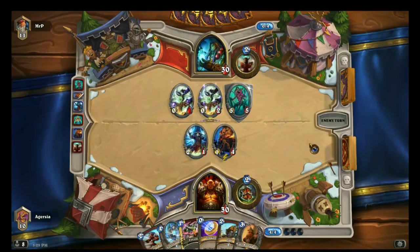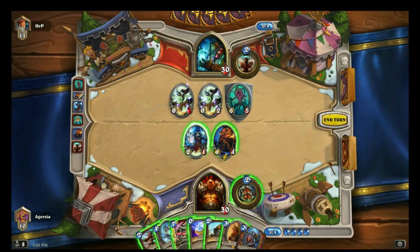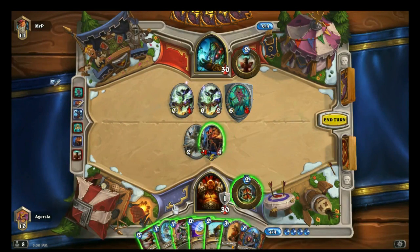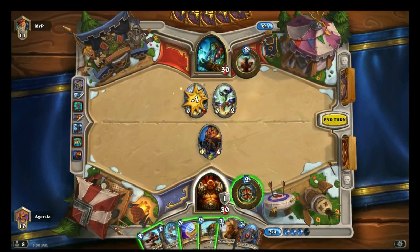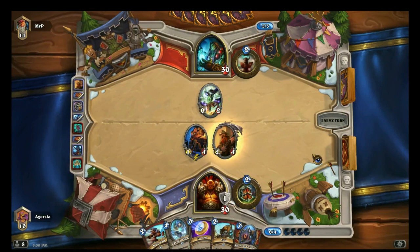One of the Whispers of the Old Gods cards that isn't a C'Thun trigger in this deck is a 1-mana spell — I'm not even sure if I draw it in this match. I forget what it's called, Blood to Ikhor or something. You deal 1 damage to a minion, and if it survives, you summon a 2/2. It doesn't sound good on the surface, but it is quite good at establishing tempo in the early turns, or even doing 1 damage to something, getting a 2/2 on board, and executing late in the game.